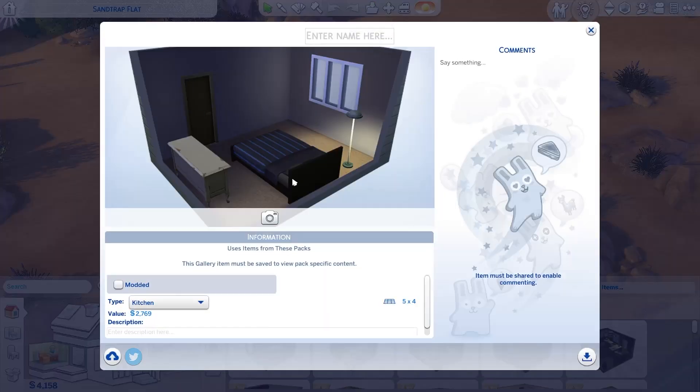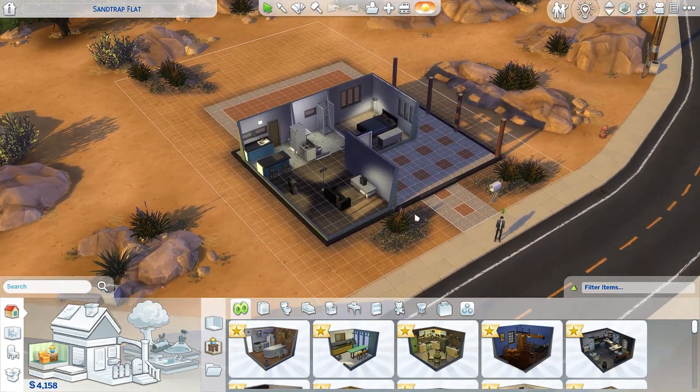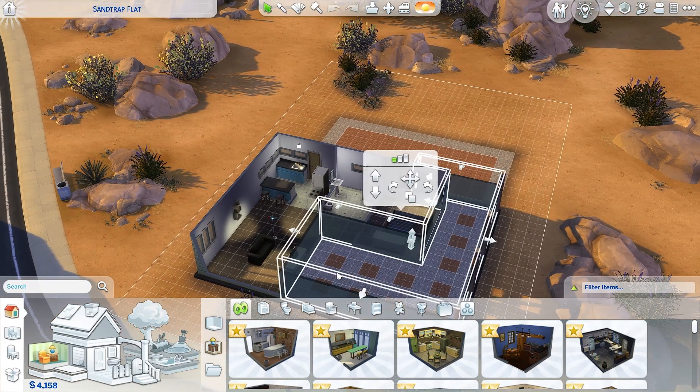When the room info pulls up, you can write any information you want. Don't forget to put AmandaPlaysSims in the description so it shows up under our hashtag. Then hit the little cloud icon to share the room to the gallery — and that's it. That's how you share a room, and we'll be able to find it because of the hashtag.